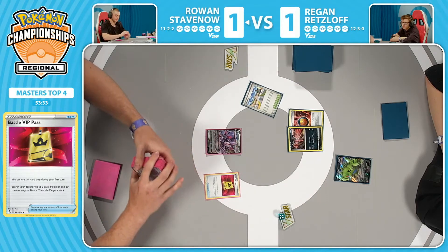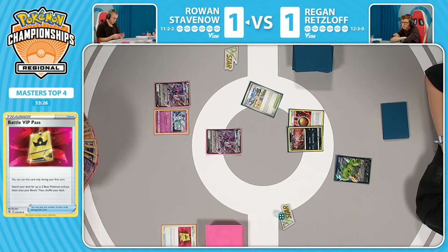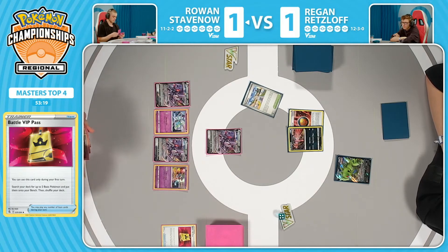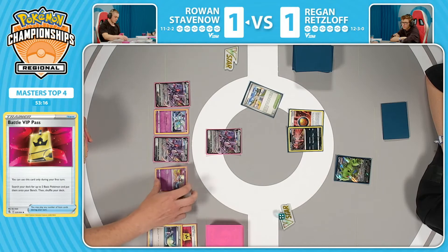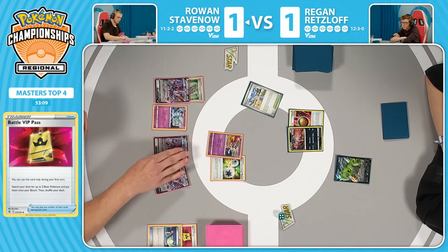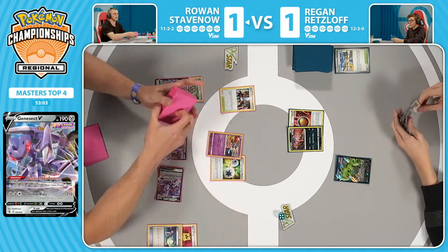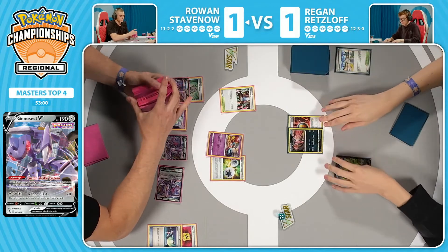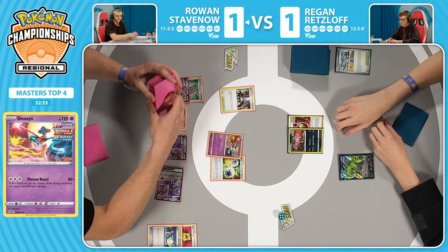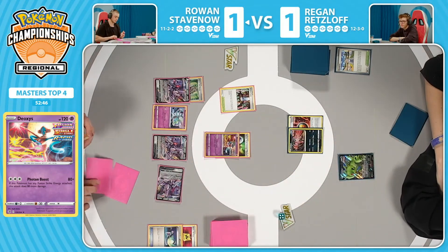If I had to guess, a couple of Genesects, a couple of Mews — let's get some draws going in. There's the Meloetta again — very powerful card. So optimally here, Escape Rope is also an option. If you can find a way to knock out that Tyranitar, not only are you taking the first prizes, but you're taking three prizes on top of everything. I wouldn't mind taking the knockout on the Yveltal as opposed to the Tyranitar. Technically the Yveltal can attack next turn and take a knockout on the Meloetta. Deoxys, of course, with that Photon Boost attack, able to deal 160 damage — Fusion Strike Energy allows it to deal 160 damage.